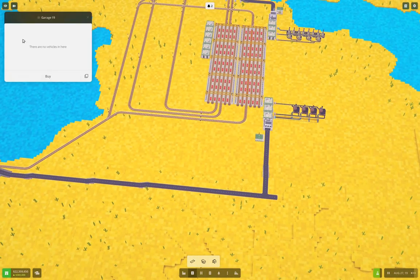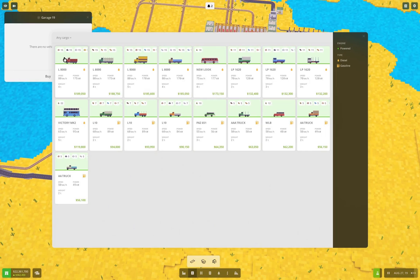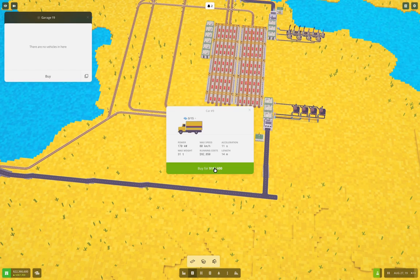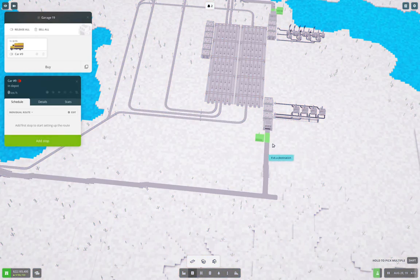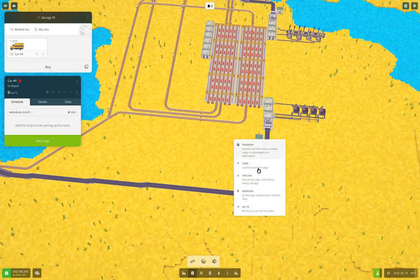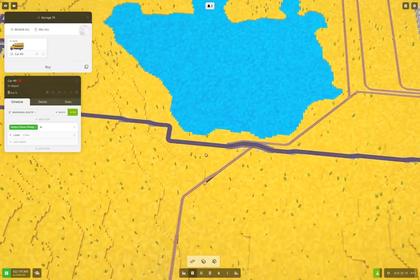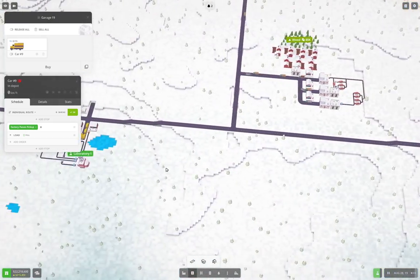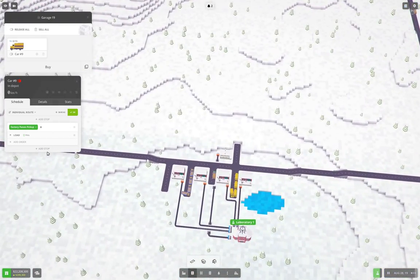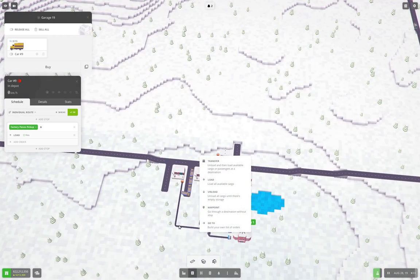Now we can do something fun here — we can buy a truck. So we'll do glass panes, we'll buy one of those, and we'll go here — load — and then we can go way over here and add a stop and unload there.